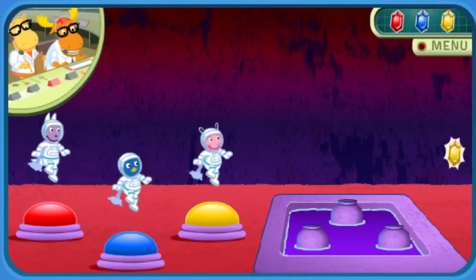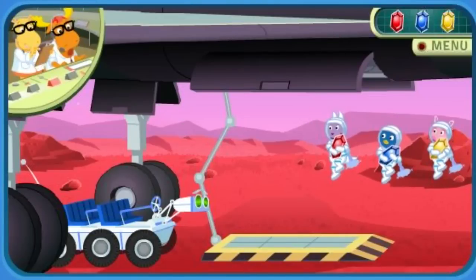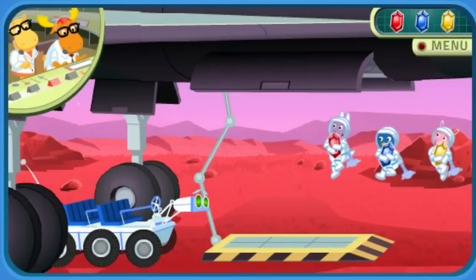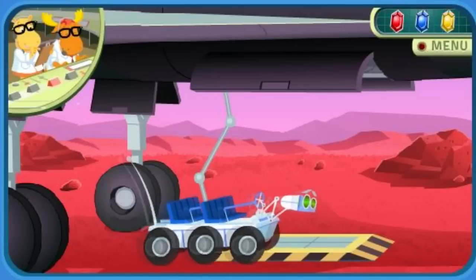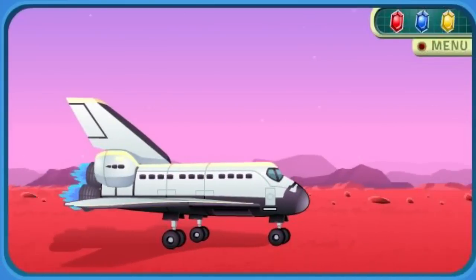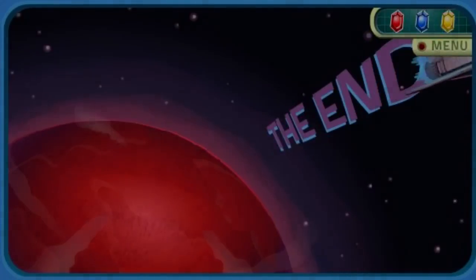Yeah! Let's get the crystal and head back to the spaceship. This is Mission Control. Boinga wants you to bring the three crystals to Earth — the crystals are her gifts to us. Mission complete! It's now time to return to Earth. Come back anytime for another space adventure. Goodbye!